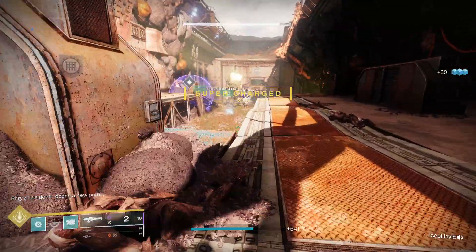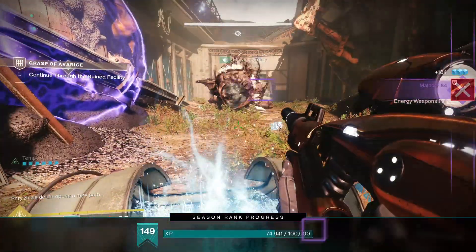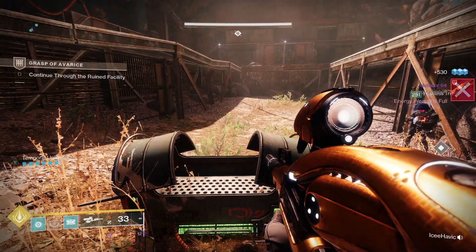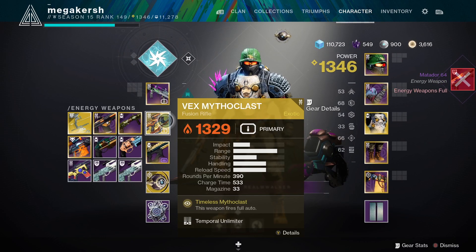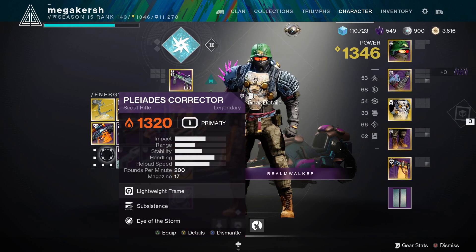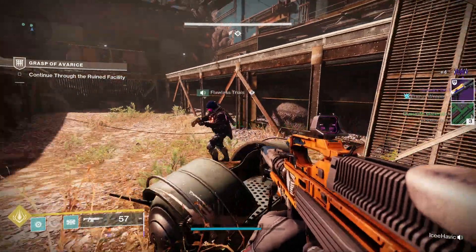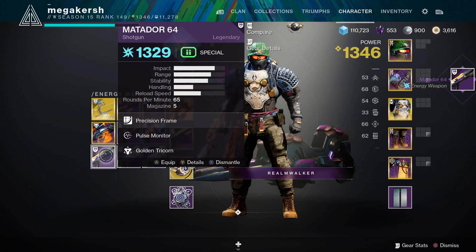At dungeon launch there is a bug where you can only get rewards once per character per week, although Bungie has said they are looking to fix this so you can farm the dungeon in the future, much like the Prophecy Dungeon. That fix should arrive around mid-December 2021. There are also secret chests in the dungeon that reward weapons you've already obtained, so if you already have a Matador 64 drop, you can get more from those chests.